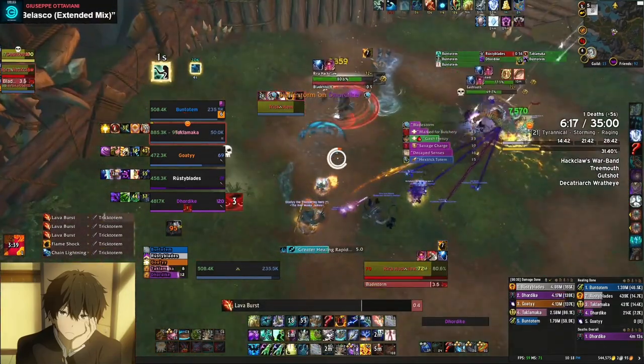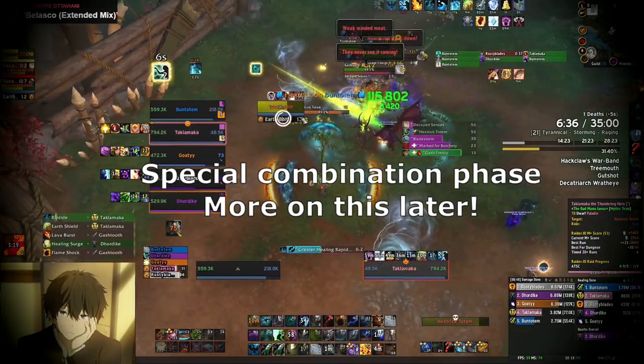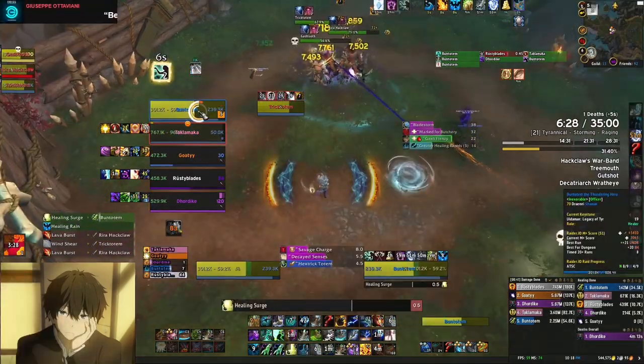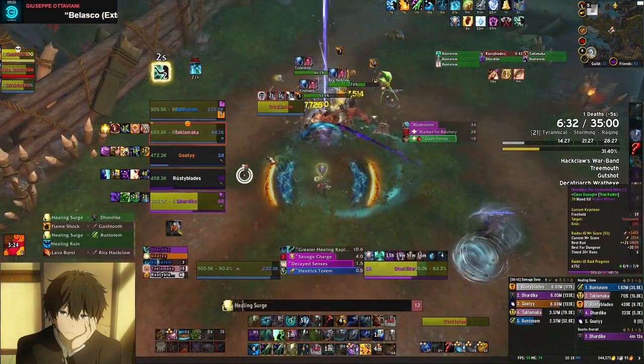Gashtooth's special ability is Decayed Senses, which will blind the tank. He uses this in concert with Tricktotem's special, which we'll talk about later. Use Bloodlust on pull and nuke down Gashtooth as quickly as possible, as his two abilities deal the bulk of damage on this fight and also cause a lot of chaos.